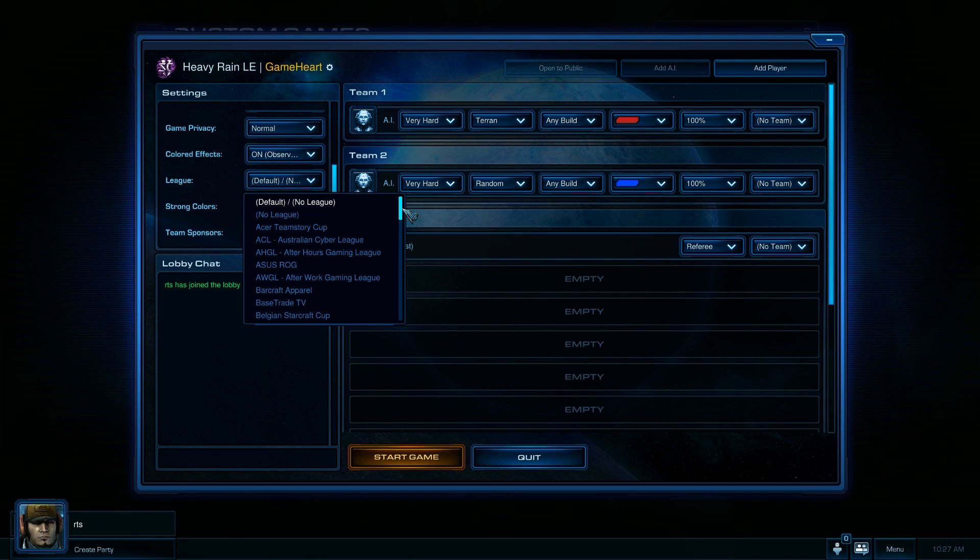League — this is the logo that will appear in the league slot on the map. There are tons of leagues supported already. Let's go ahead and choose Asus ROG here.